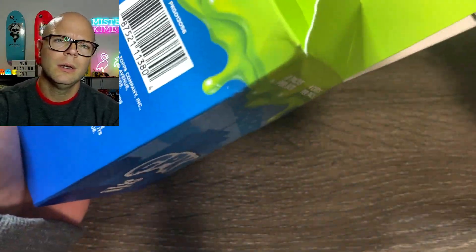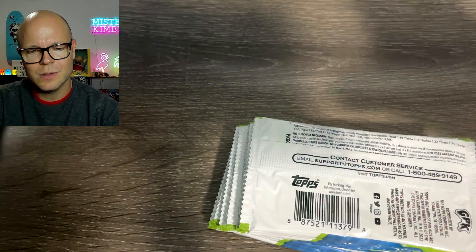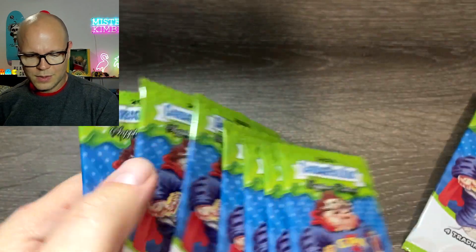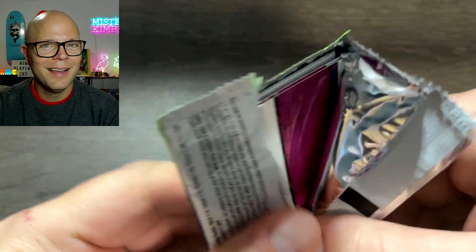We're not gonna lollygag. As I do this off to the side, we'll pull a Mama Jama massive hit. Let's see what's in here. Same type of packaging as Series 2. Eight packs, I believe. I'm not used to the setup. I've been lazy. As mentioned in previous videos, let's just see what happens here — first look with the new product.